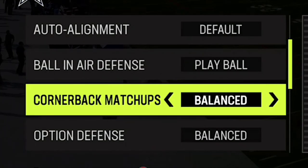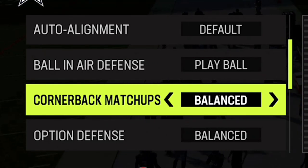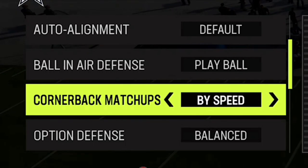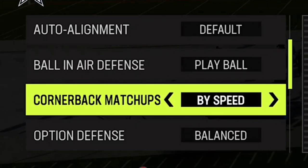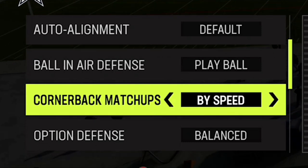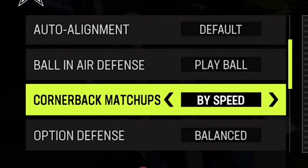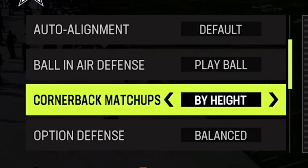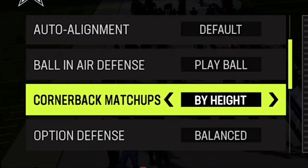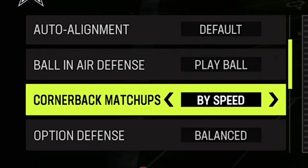Two of the biggest ones I get a lot of questions about are cornerback matchups. I typically just play by overall. The only time I mess with that is if I'm playing the Dolphins — I might want my fastest cornerbacks on those super-fast receivers. Or if you're playing a team like the Chargers with a lot of tall receivers, you might want to put your tallest cornerbacks on those guys if you're getting out-jumped for a lot of balls. But typically I just set this to overall.